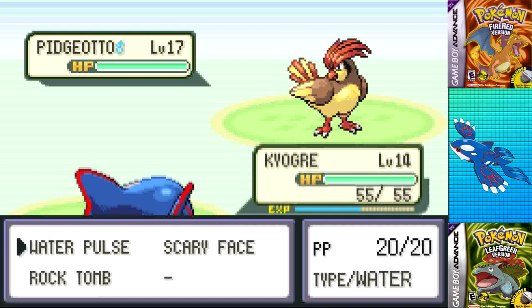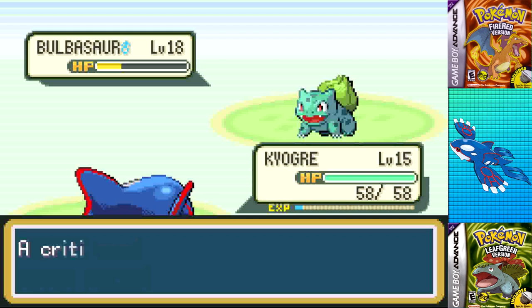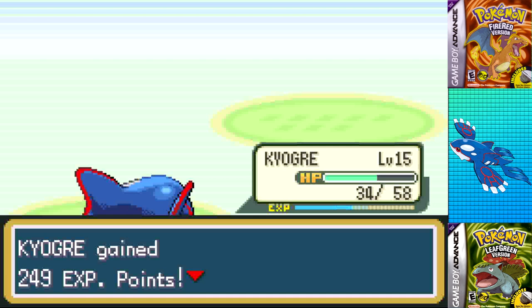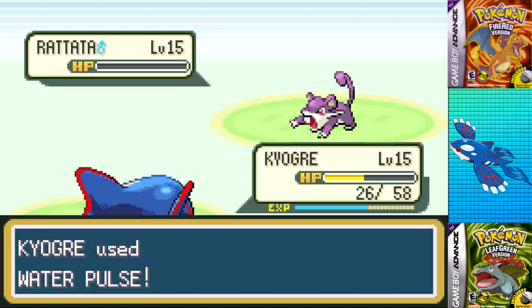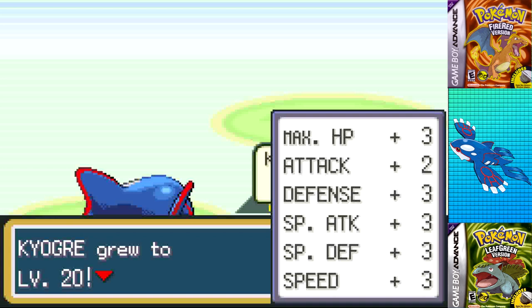A few attempts later, I managed to take him down relatively easily. Despite Sand Attack, I was able to KO Pidgeotto with two Water Pulses, taking no damage. I got a critical hit with Water Pulse as he went for Vine Whip, letting me KO on the next turn. I missed Water Pulse twice on Abra due to Sand Attack, but KO'd it on the third one. Rattata went for Quick Attack while Water Pulse was a one-shot, winning the fight at level 15.